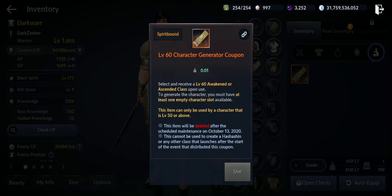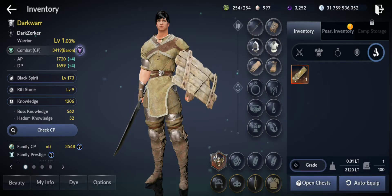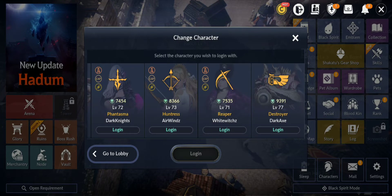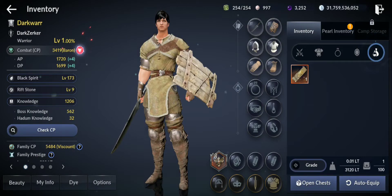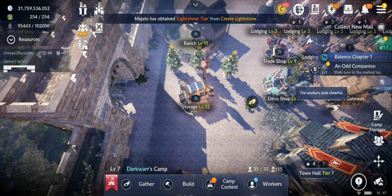To use this you need one empty character slot. I didn't read - that means I cannot use it. If I use it I won't be able to get the new class because I have only one empty slot and that's for the new class. Now it takes three days to delete, so that's why you should read the instructions - my bad.